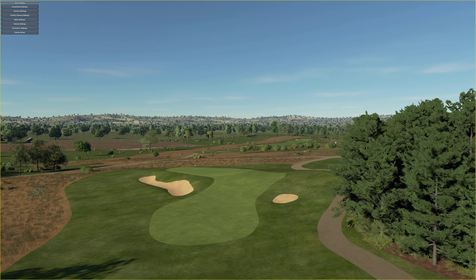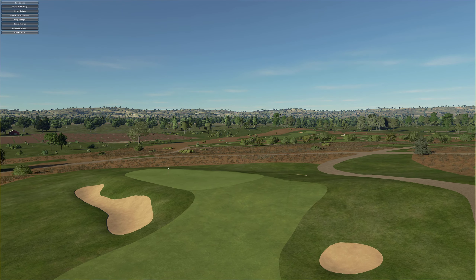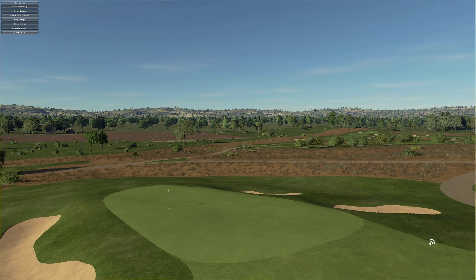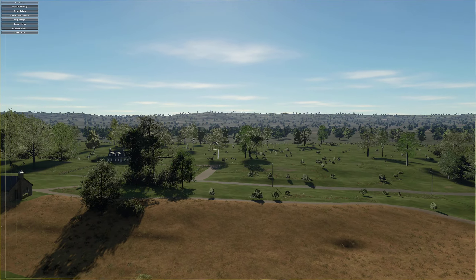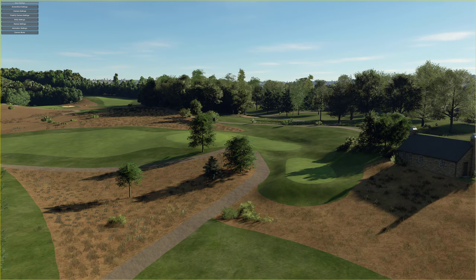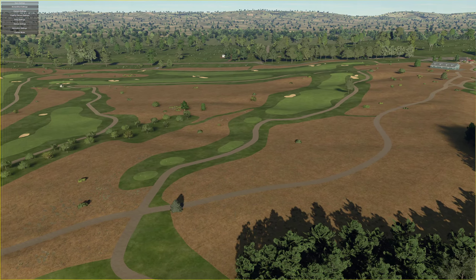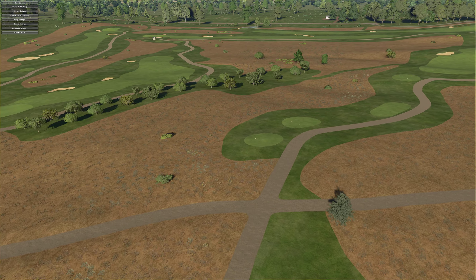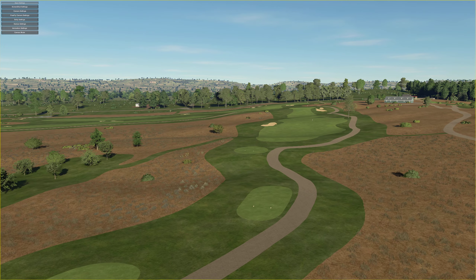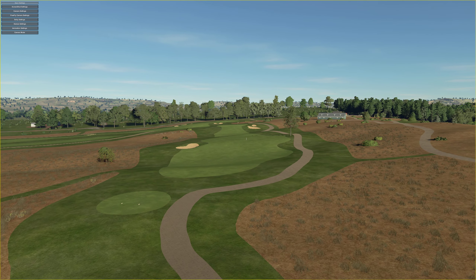He began snooping around the former High Point area to see what kind of info might still be available on the original course. Fortunately, there was elevation data from 2009 — prior to the redevelopment of the front nine land — which preserved just about all of the original contours of the golf course. Once the elevation data was discovered, bringing the course back to life was mostly a matter of using older satellite imagery to match surfaces, fairways, greens, bunkers, etc. to their contours within the elevation data.